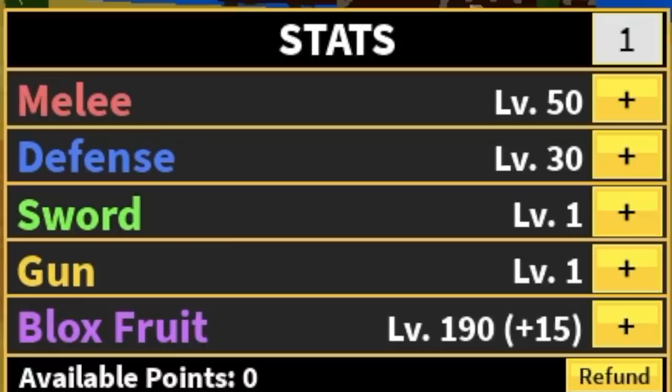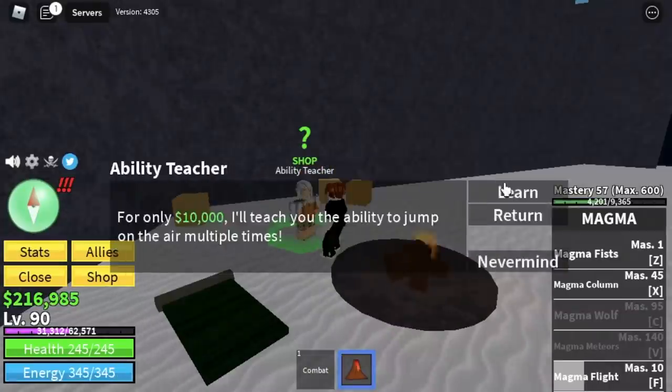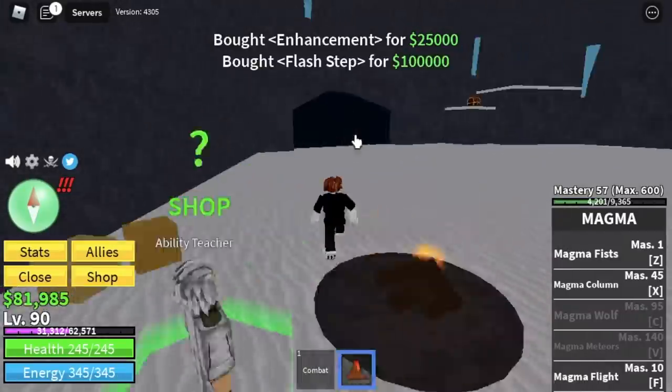The goal here is level 90. Let's do a stat check: 50 melee, 30 defense, 190 Blox Fruits. Next area is the Frozen Village. So here we're gonna buy something: the Sky Jump, the Enhancement, and the Soru. Now we're gonna grind the snow bandits.